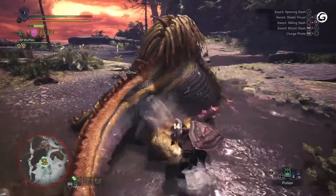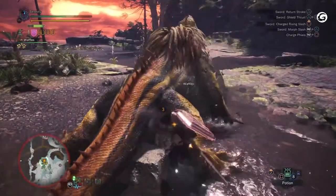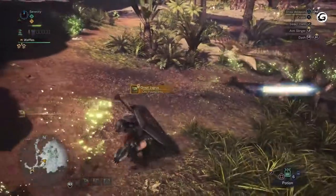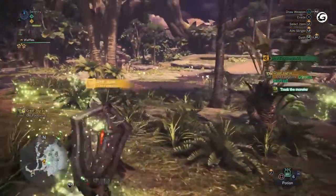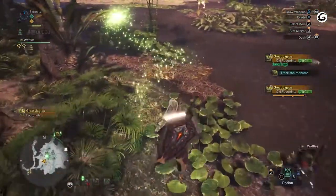Great Jagras is the first large monster that hunters will face in Monster Hunter World. The monster is non-hostile until provoked, so the hunter can easily increase research levels by following the monster around before beginning the actual fight. Once the monster is provoked, though, the fight is on.